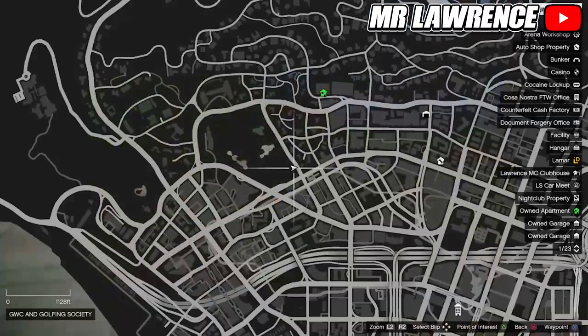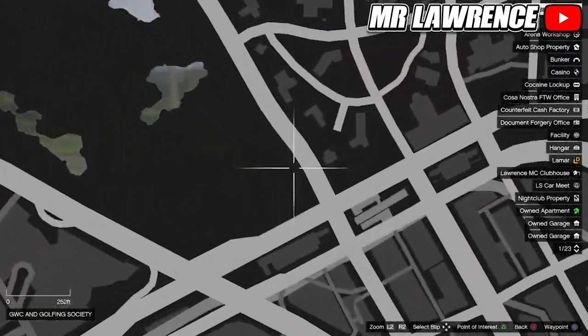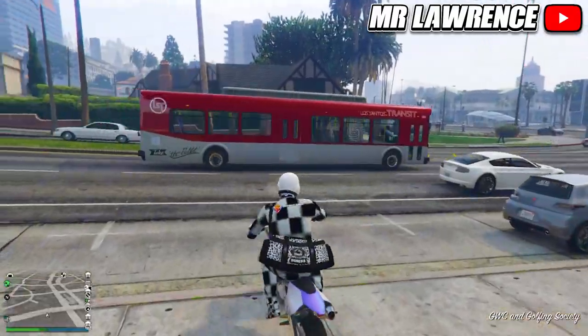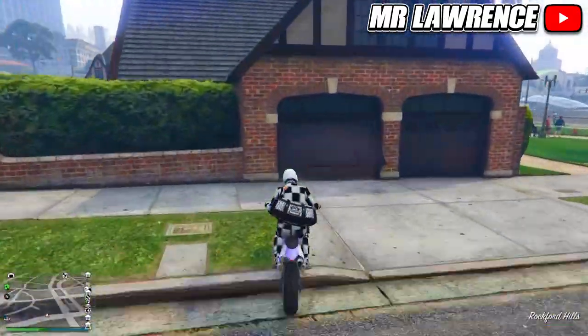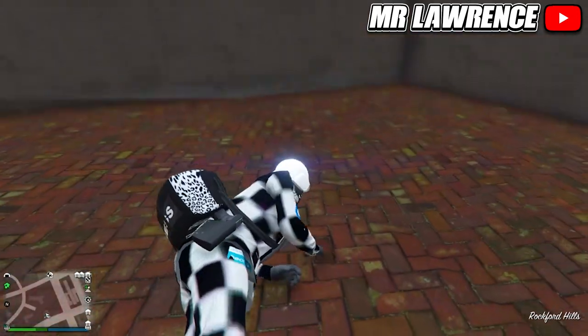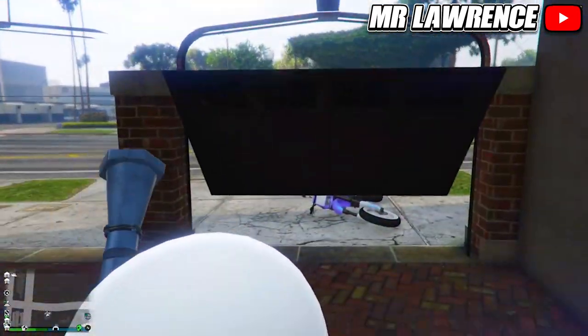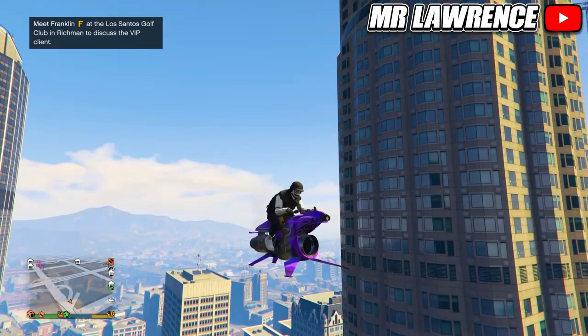The next one is a simple wall breach. First make your way over to this location with a normal bike. Then drive straight into the left garage door and push forward. If you did it correctly, you will fall right into the top part. You are now in the garage and you can still shoot outside, but only underneath the garage door.